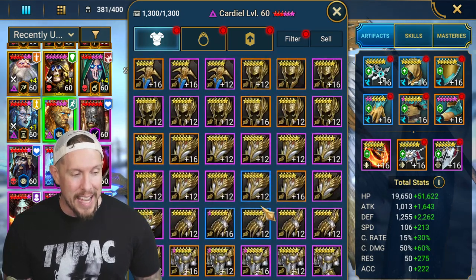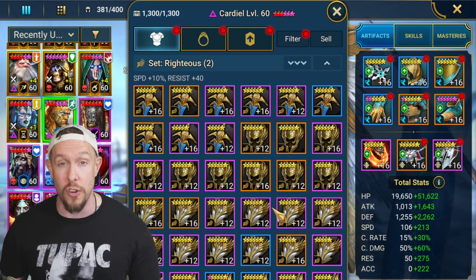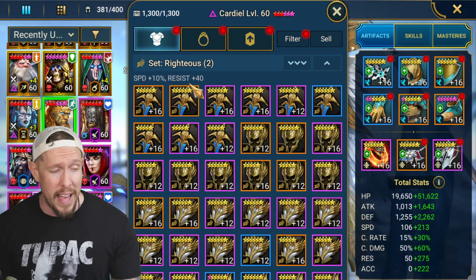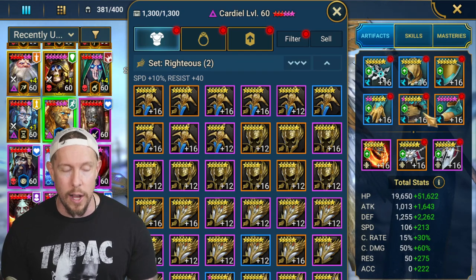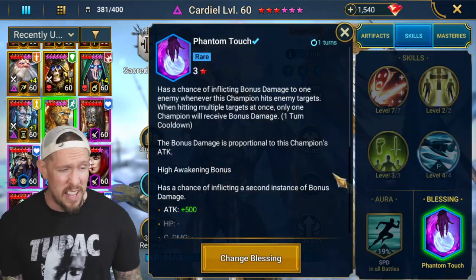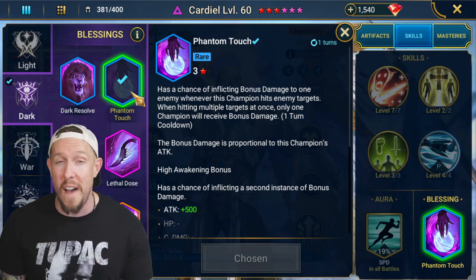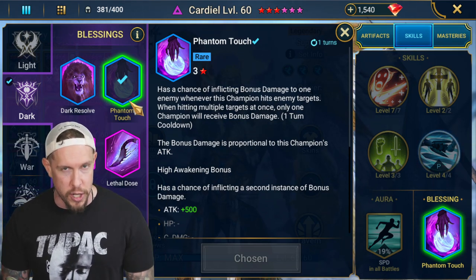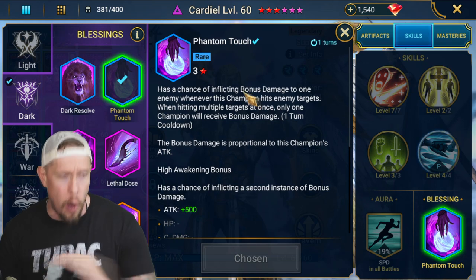The new Righteous gear is probably the best set for this champion — you get speed and resistance, which we talked about being very valuable. When I have more time I might go in and try to get at least one Righteous set on Cardiel. On my blessing I have Phantom Touch, because he's an absolute carry on my Fire Knight team and I really want that extra hit on his A1 — only one hit is a weakness for that dungeon, especially on Fire Knight Hard 10.